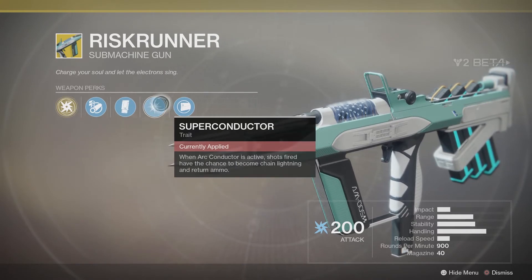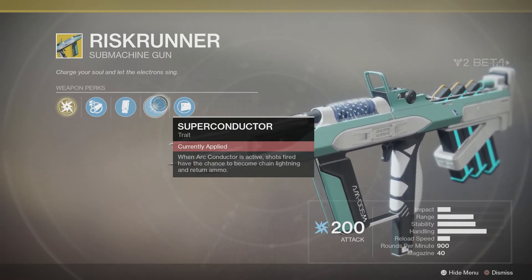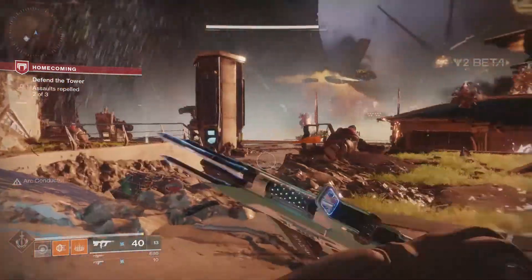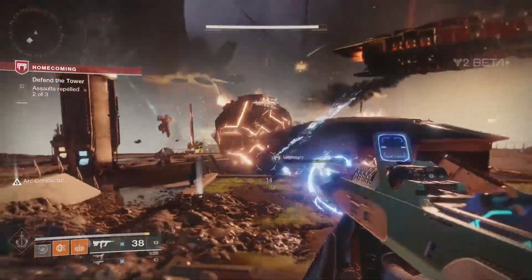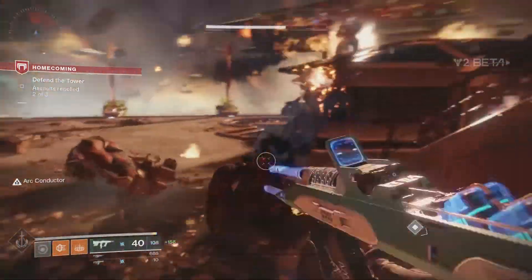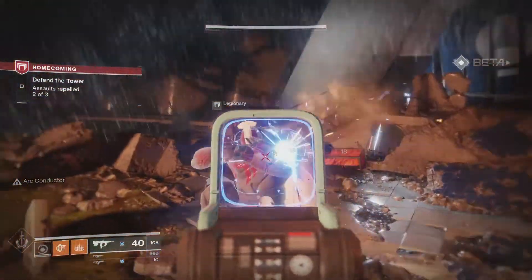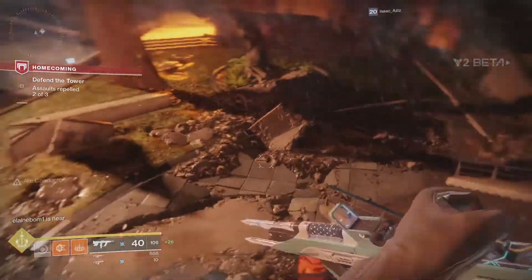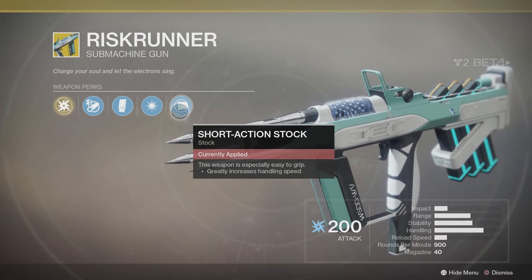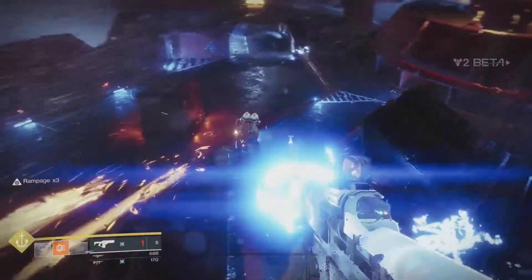Then Extended Mag — greatly increased magazine size but reloads much slower. Next, Superconductor — when Arc Conductor is active, shots fired have a chance to become chain lightning and return ammo. We've seen something very similar to this in Destiny 1 with the Zhalo Supercell. I believe they've taken some exotic perks from Destiny 1 and put them on new weapons. They've also taken armor perks and built them into subclasses — for example, the Armamentarium gave double grenades in D1, and in Destiny 2 it's built into the Striker Titan subclass tree. Finally, Short Action Stock — greatly increases handling speed.